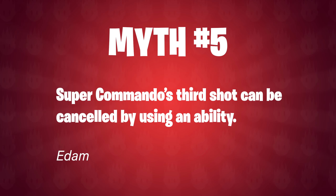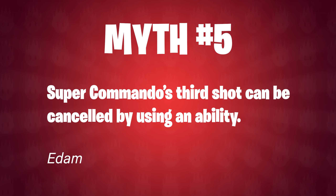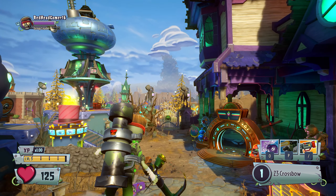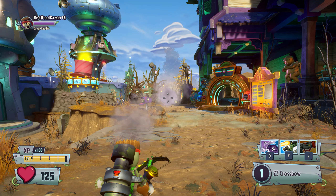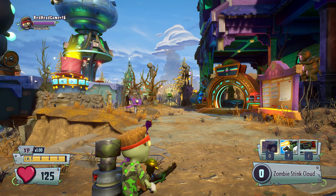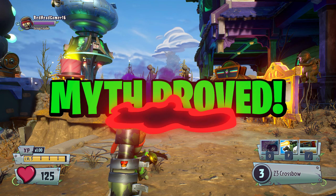The final myth is from Edom: Super Commando's third shot can be cancelled by using an ability. It's a nice simple one we can test anywhere, and yes, Super Commando's third shot can indeed be cancelled by using an ability. This works with all three of his abilities and it's not too tricky to get the timing right. Furthermore, you can actually interrupt Super Commando's first shot, leaving two bullets in the clip once the ability has been activated. This myth was true.